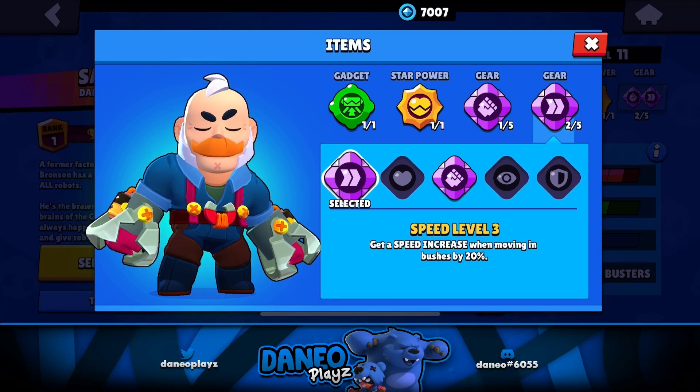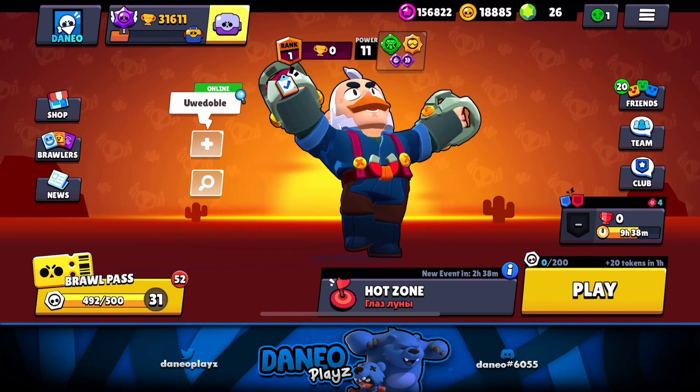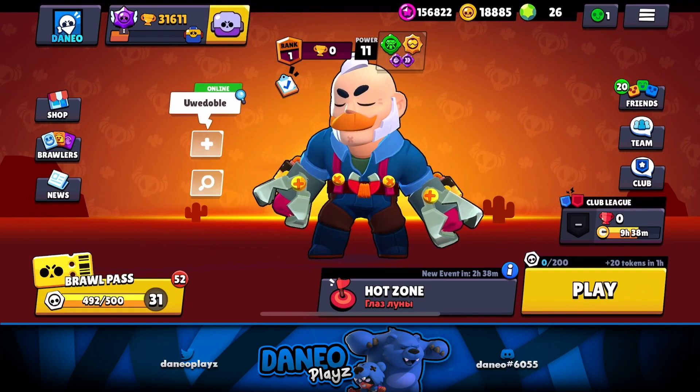All right, there it is, guys. Power level 11 Sam — completely maxed out. What do I have a quest for? I think I still got a quest for Brawl Ball.